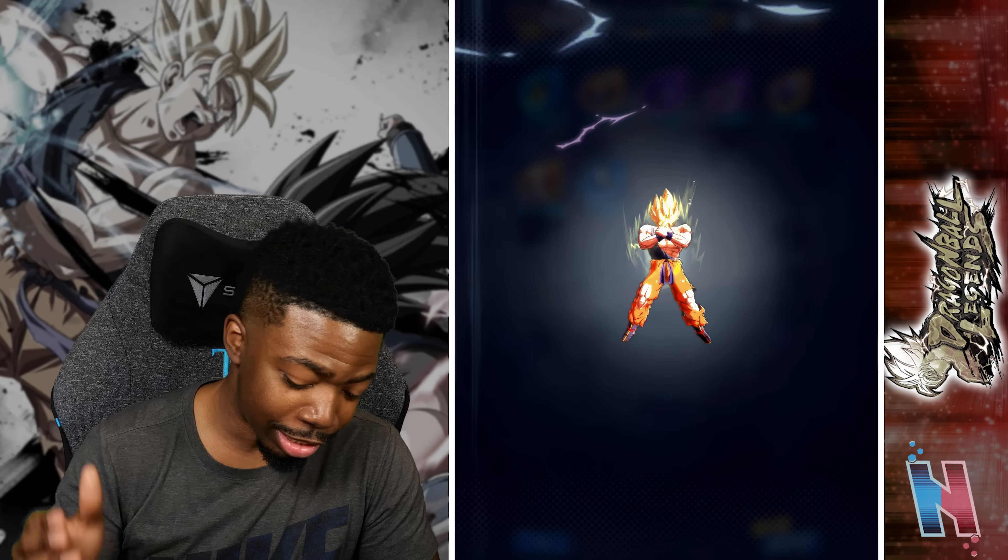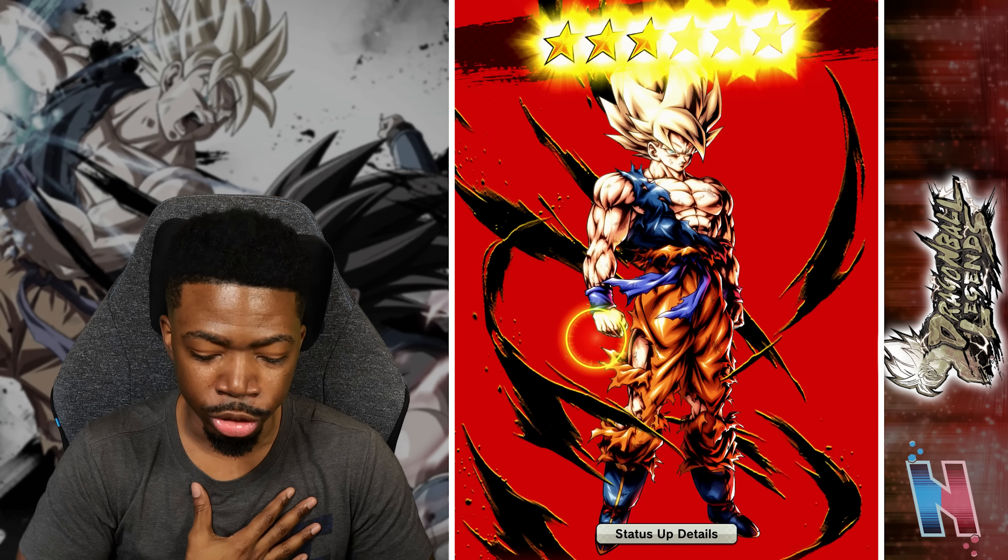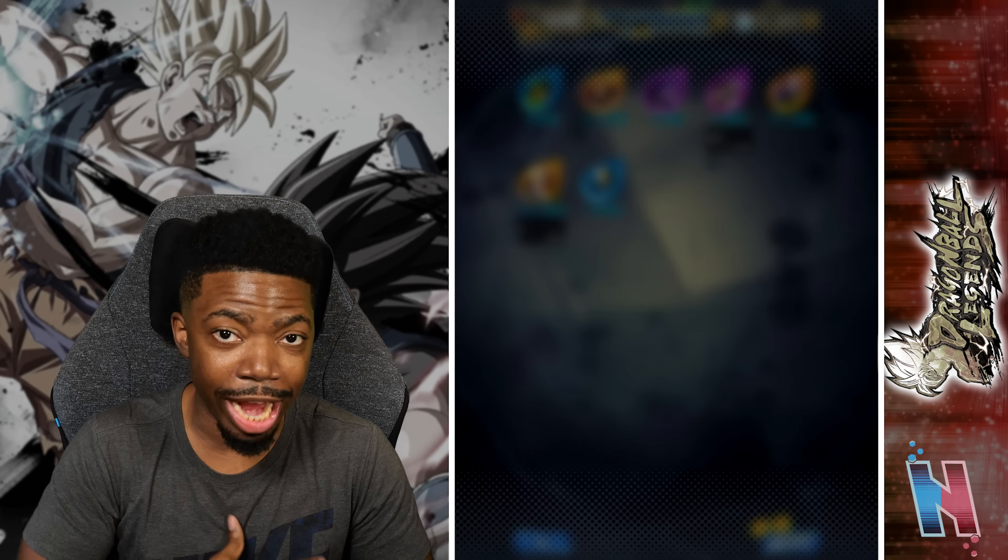I was just content with getting a different summon animation, but we got Goku again — he's at six stars now so I can actually start using him on diverse teams. At this point I really want to get Krillin and Gohan since they're the second tank EX unit, but I'm not opposed to more dupes of Goku.